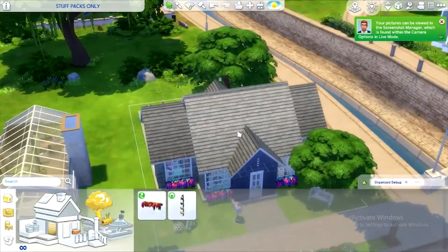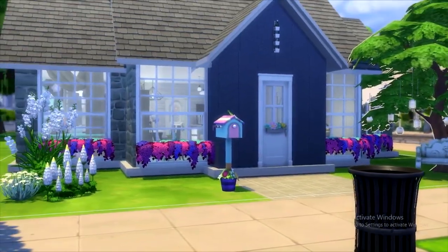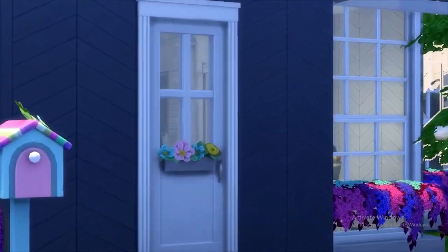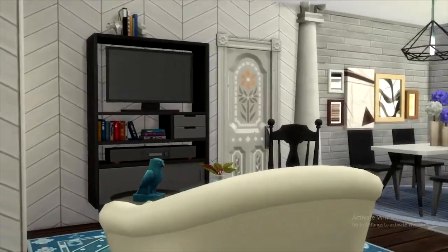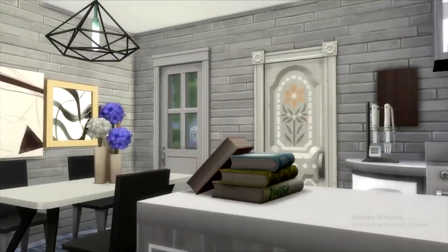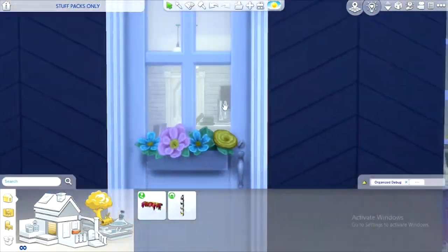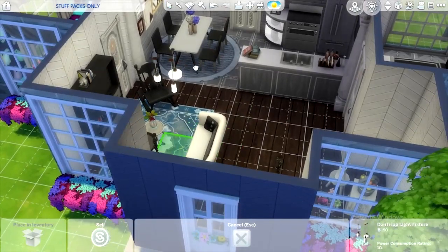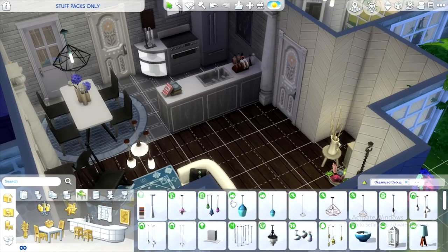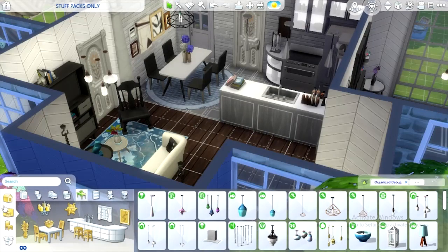This is our stuff packs only house! We actually got some landscaping — no terrain painting but it is what it is. The inside came out actually not too bad. Let's do a quick tour — outside we have the Nifty Knitting mailbox, a nice little bench, and this tree — it's just so big. Let's go inside. We could paint the ceilings — I might do that off camera. This is our living space. Nice dining area — I forgot to put the Cool Kitchen lights in, let's get those in here.